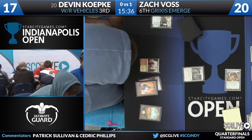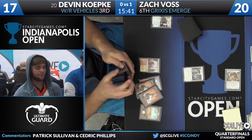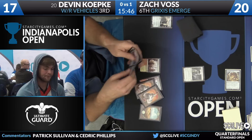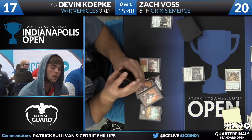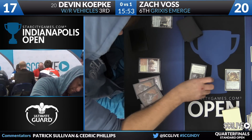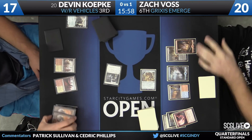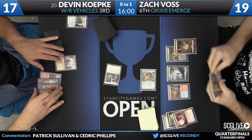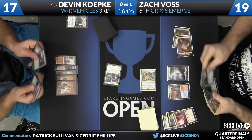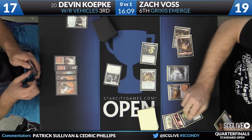Koepke lost a card but found it — it's a Mountain. Koepke's hand has at least one Skywhaler's Shot and two lands, so not a lot going on. He just needs answers for Elder Deep-Fiend, but being reactive in this matchup might not be enough. Time is not on his side. Koepke could have activated Needle Spires and walked into something horrible like a Kozilek's Return, so instead he just attacks with the Haunted Dead spirit.